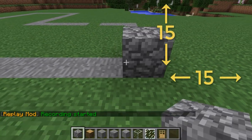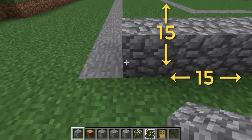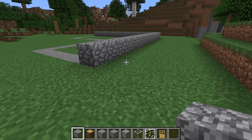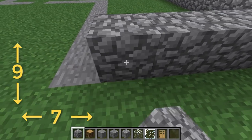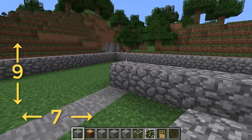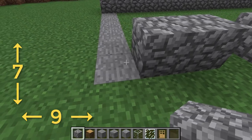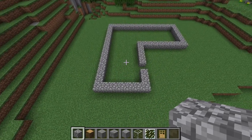Come to the corner and lay 15 cobblestone blocks in a row like this. Turn the corner and lay another 15. Then build 7 across and 9 deep. Next place floor blocks, leave a gap, then place 3, and finish by putting 7 across in total. That's what you should have.